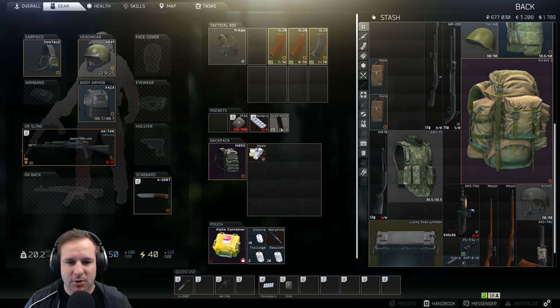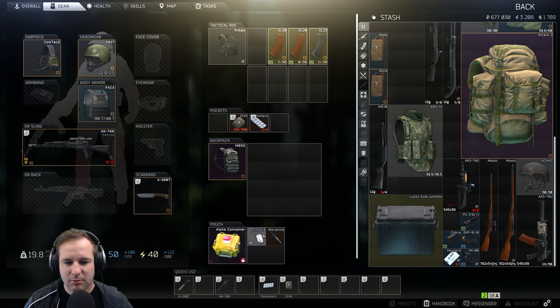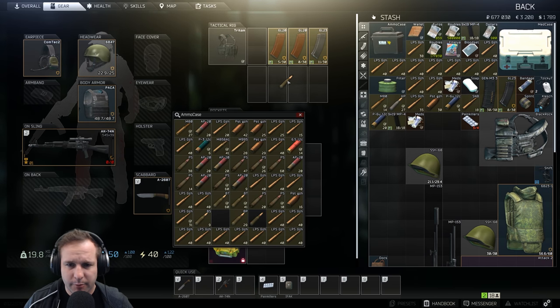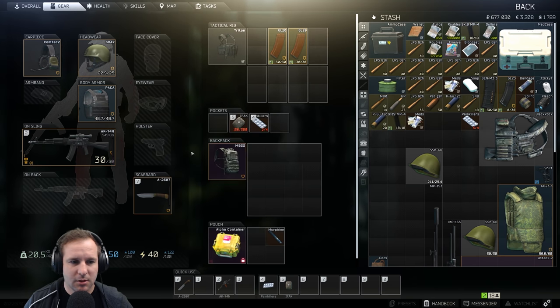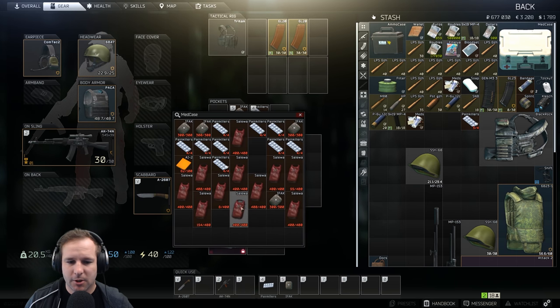Ammunition - we definitely need to top up. Getting plenty of these for the next quest, which is nice. BP, BP. Two to go, two to go.